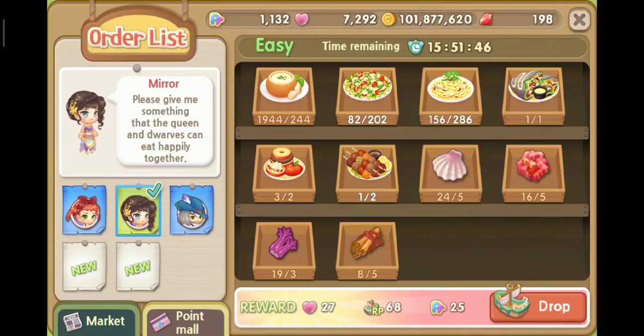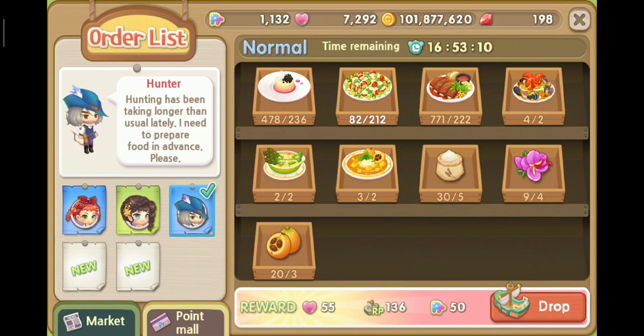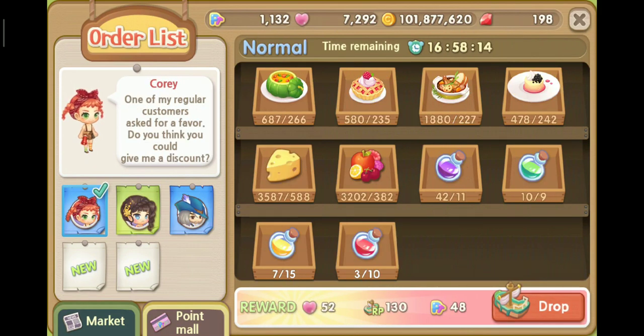Tip number nine: if you click the order in the bulletin board, once you click it the time will start counting. The minimum time available for you is 16 hours — it depends on whether the quest is easy or hard. The harder the quest, the more time you get.